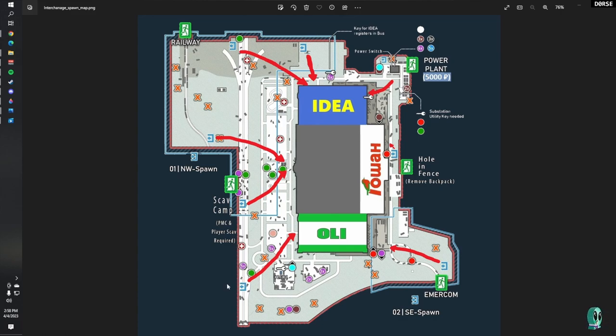If you get the highway spawn, go down the highway into the front of Ollie, through the mall — Texo, Rasmussen, Tech Light — then out the back to Emmercom. The Emmercom spawn is one of the better ones: go into Ollie from the back, hit Rasmussen and Tech Light, then exit out the front, hit the stashes, and take the railway exit. For the railway spawns in the north, go into IDEA, loot that store and the middle of the mall, then cut through Goshen and head out the back to Emmercom.